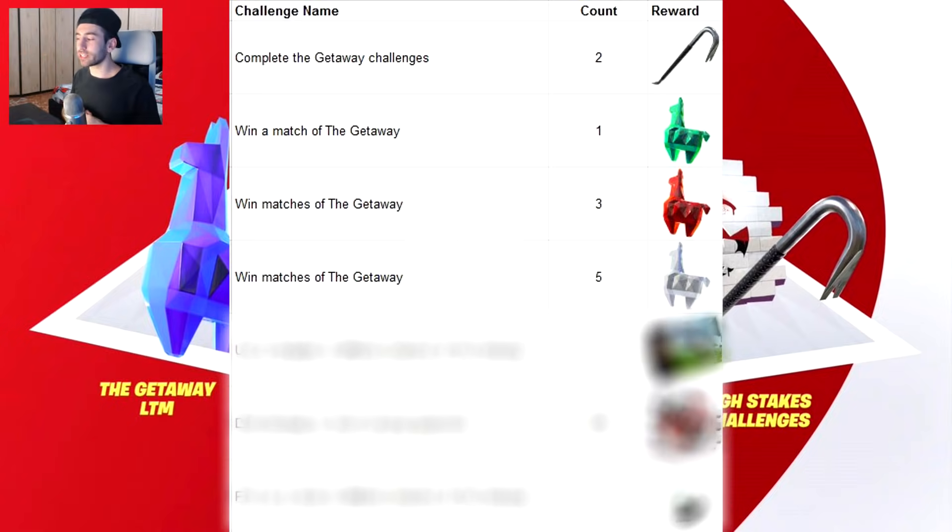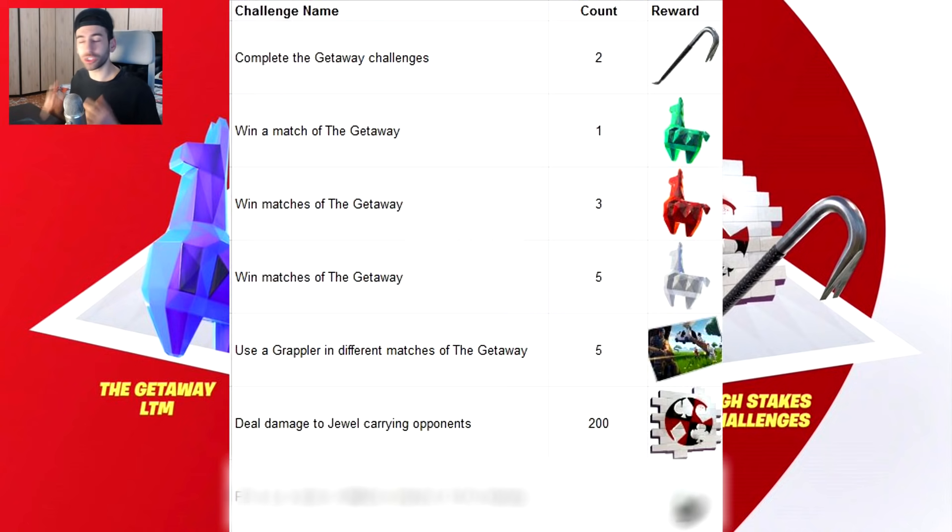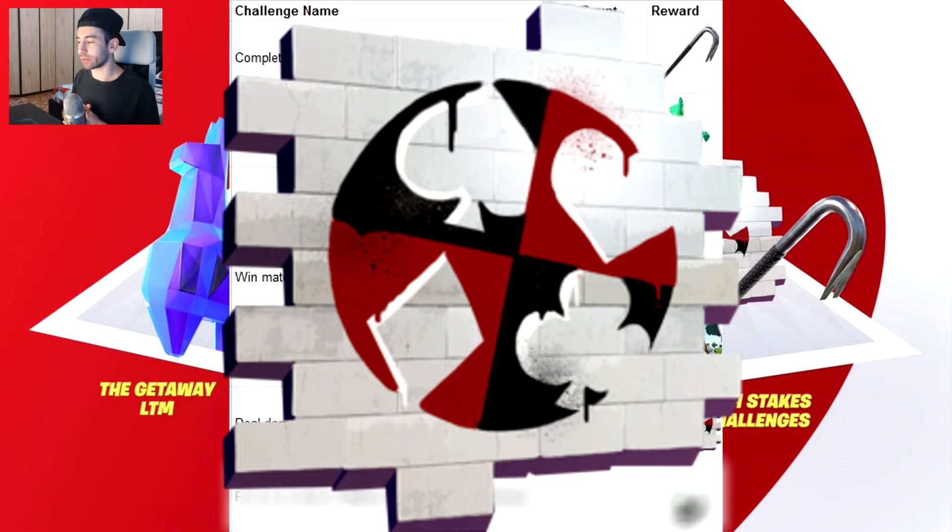La prossima sfida richiede di utilizzare il rampino per 5 volte in diverse partite all'interno della modalità fuga, e andremo a ricevere una schermata di caricamento. La penultima challenge richiede di infliggere 200 danni al portatore del gioiello lama. State tranquilli perché è molto semplice, e come ricompensa otterremo uno spray molto emblematico per questa modalità.